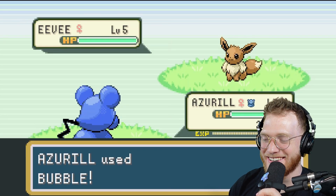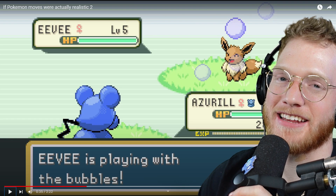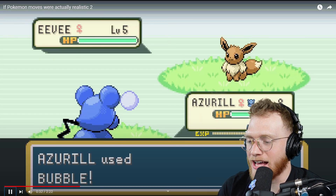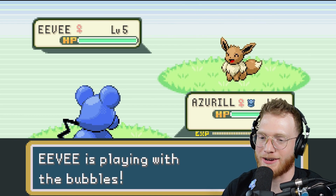Someone's gotta use Sweet Kiss against me one of these days, because I'm trying to get snatched up, you know what I'm saying? Azumarill uses Bubble against Eevee — surely doesn't do anything — Eevee's just playing with bubbles. Yep, okay, that makes sense.